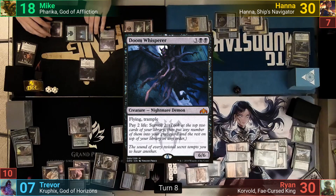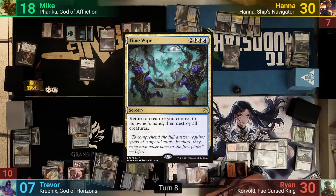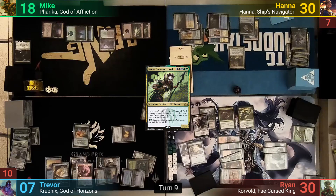Mike untaps and casts a Doom Whisperer, passing. Harry plays a Hall of Heliod's Generosity, casts Time Wipe, and with no creatures to bounce, wipes the board. He then casts Hanna and passes to Ryan. Ryan untaps and makes a Scion. He casts Golgari Germination, then Izoni, Thousand-Eyed. With four creatures in the yard, this makes Ryan four 1/1 Insect Tokens, and he passes to Trevor.